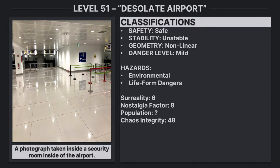The classes include safety: safe, stability: unstable, geometry: nonlinear, danger level: mild. Hazards include environmental and life-form dangers, serenity 6, nostalgia factor 8, population unknown, and chaos integrity 48.